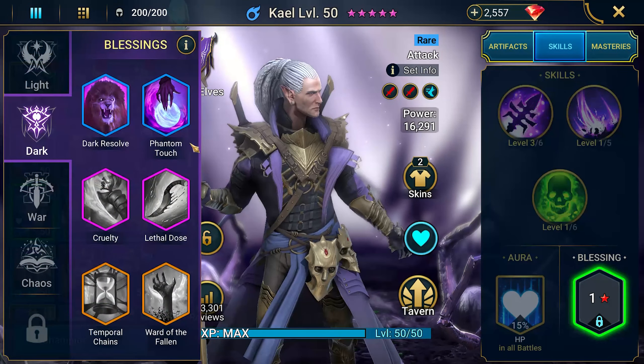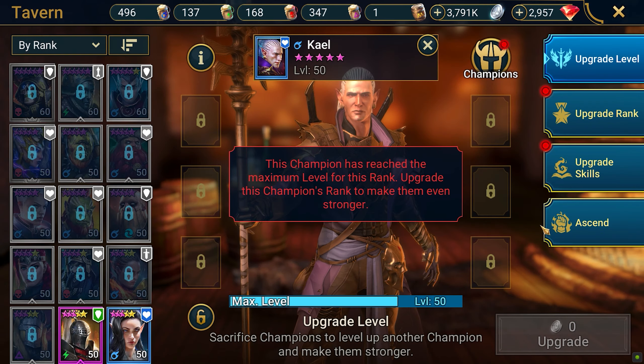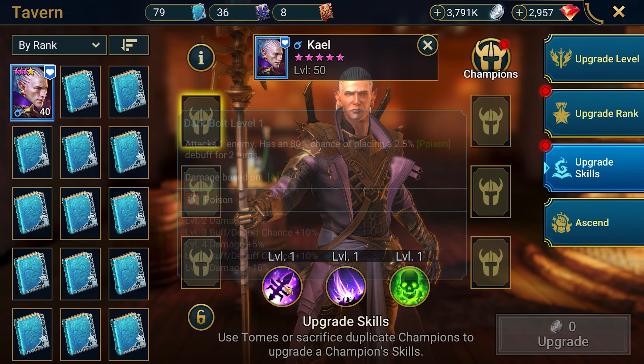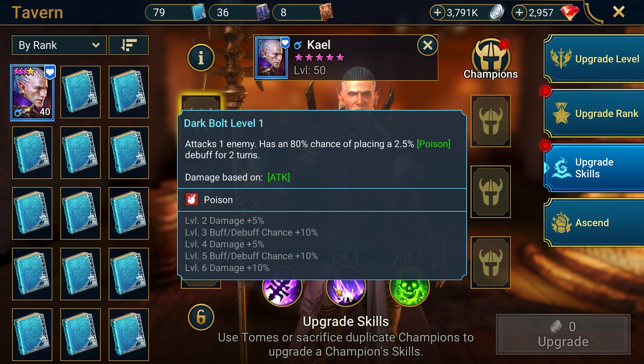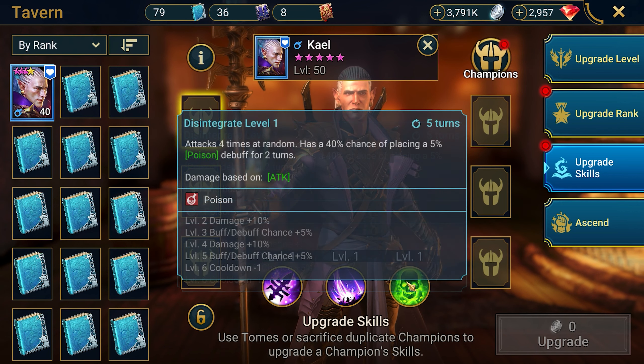As a blessing, we use Phantom Touch. In any mode, you need to upgrade Kale's skills, but only with rare skill books. You should spare epic and legendary ones for later, otherwise you will not have anything to level up the first epic or legendary champion with.